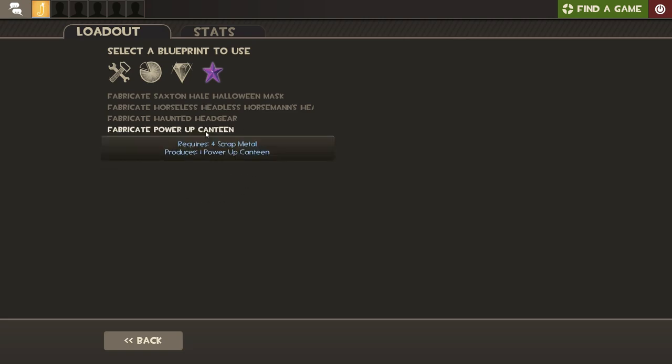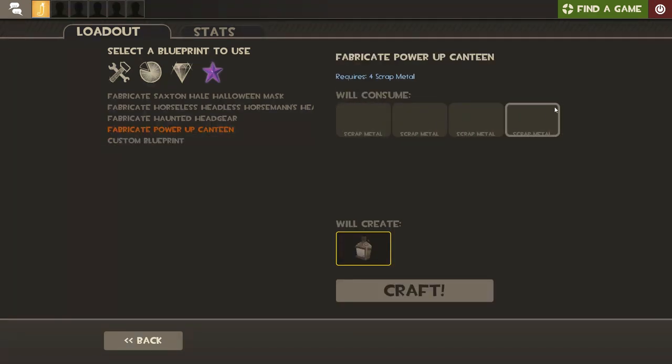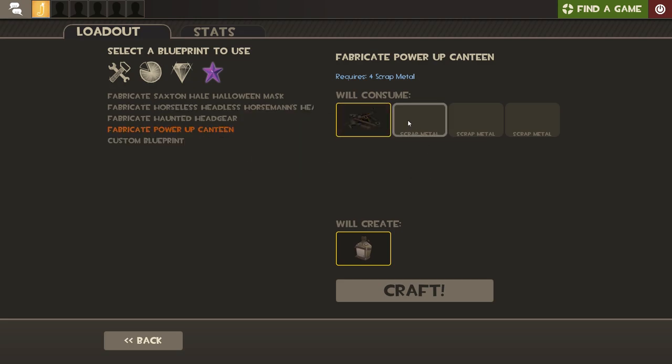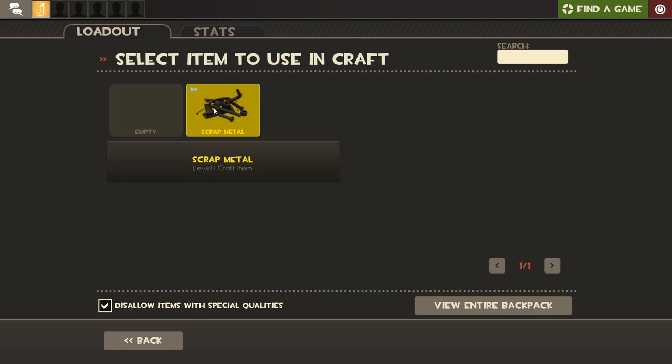After you craft your four scrap metals, go to crafting, select the Special tab, and now put your scrap metal. It is important to use craftable scrap metal. First put one scrap metal in the first slot — it is important to do it in this way. Now the second one goes in the third slot.